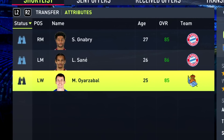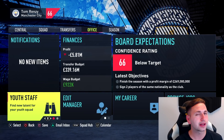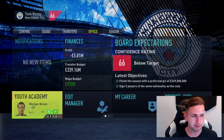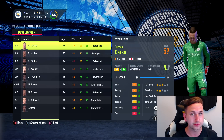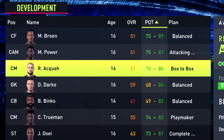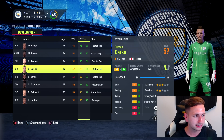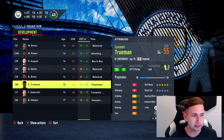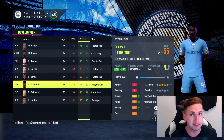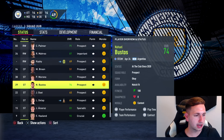Which one of these players do I go ahead and sign? I like the idea of all of them, obviously I wish I could sign all of them, but it's only one and Sane is leading that race. I'm just going to head down and update some of the players' ages in our youth academy — Morgan Breen is now 16, he was 14 a second ago. I'm going to remove probably everyone from Binks downwards. These top four players are going to get promoted as well.